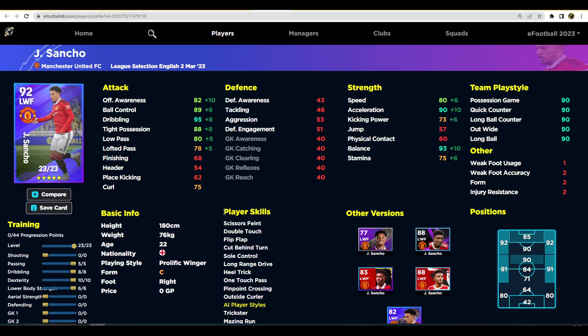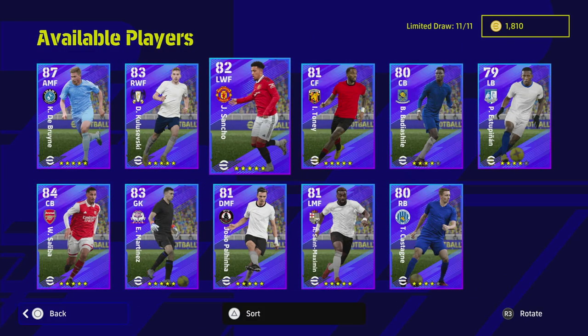Jordan Sancho — personally, I just cannot play with him. He has 44 progression points; putting 10 into dexterity, eight into dribbling, five into passing, and six into lower body gives 95 dribbling, 90 acceleration, and 93 balance. The issue is he always seems to get blown off the ball despite that 93 balance. He just doesn't have the quick explosive animation that players like Dembele, Diaz, or Maximin have. Some people love him, similar to how some swear by Salah while I can't play with him.